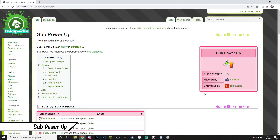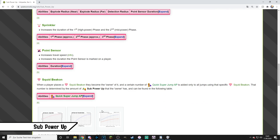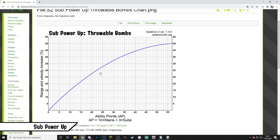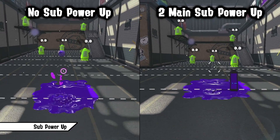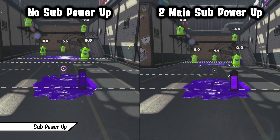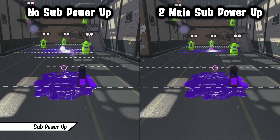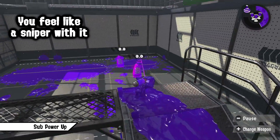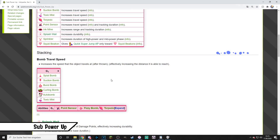Sub Power Up improves the performance of sub-weapons. It's best used on supportive sets if you have a sub worth spamming like any bomb, and is great in combination with Ink Saver Sub and Ink Recovery Up. While it has a different effect on each sub, for most bombs it increases the travel speed and thus effectively its range — great if you're looking to support your teammates from even further away. For Squid Beacons it increases super jump speed, but I would recommend only using this ability on bombs.